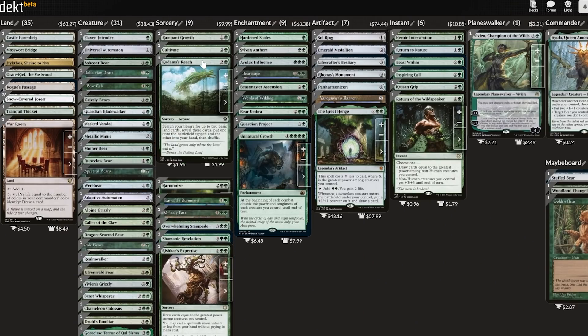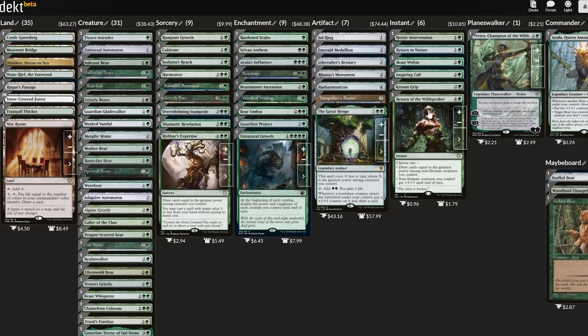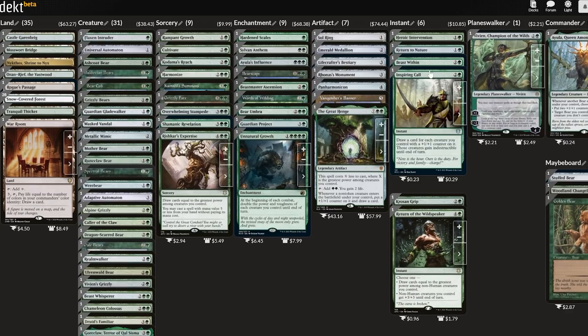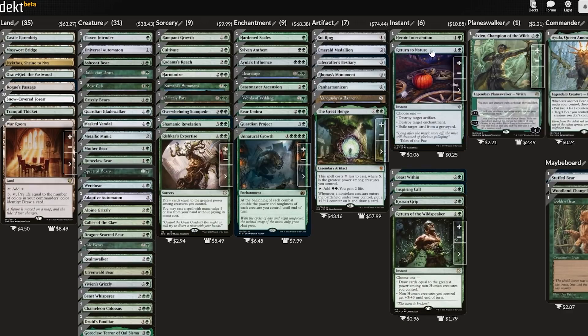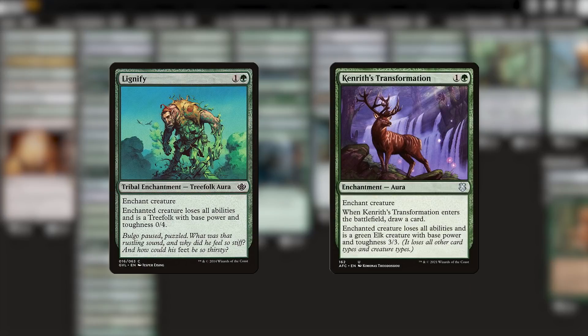Ayula can fight things, but that won't solve 100% of our problems. We might need other ways to neuter enemy creatures. There are two mono-green creature enchantments that I'd love to get in here to handle pesky enemies, and they're happily very budget-friendly. Lignify and Kenrith's Transformation can turn any Avacyn into a helpless tree, or Okoify even the grandest of dragons. Kenrith's Transformation even replaces itself, which is completely ludicrous. Removal effects in green typically rely upon fighting in some form or fashion, so it's nice to use these to diversify our options.